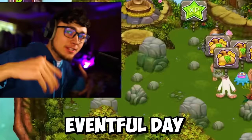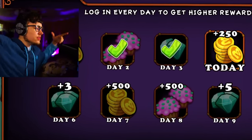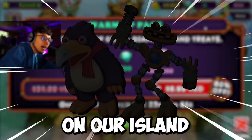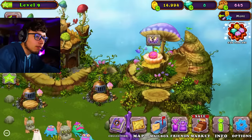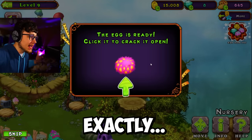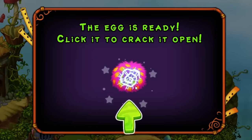Ladies and gentlemen, we have an eventful day on our hands. Today is the day we have new monsters on our islands and I could not be more excited. Let me get all of this off the screen, let's collect this. Over here in our breeding facility we've got a new egg — I think it's called a Maw. Either way it's a new monster, so that means we're gonna have a new sound. Let's go ahead and crack this bad boy open — a Maw, beautiful!